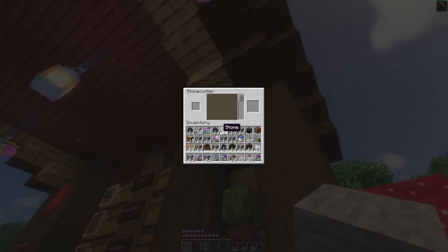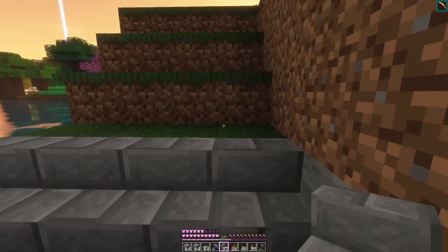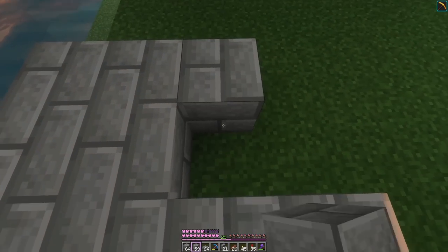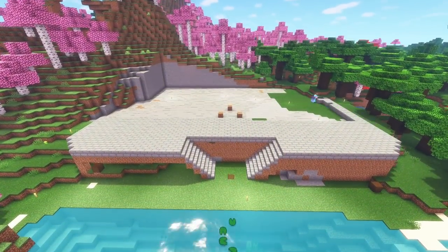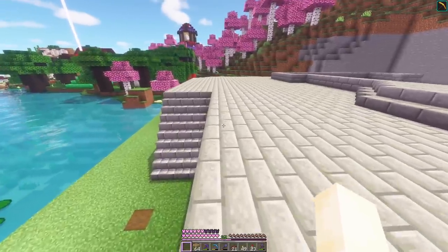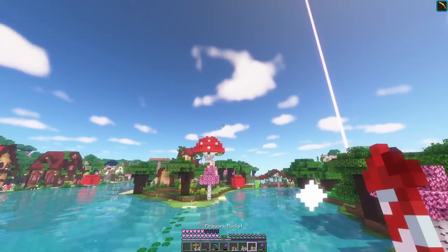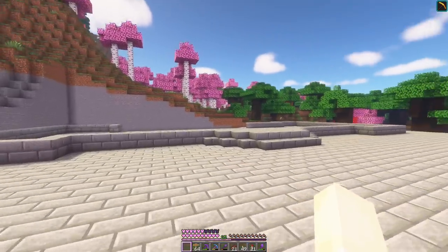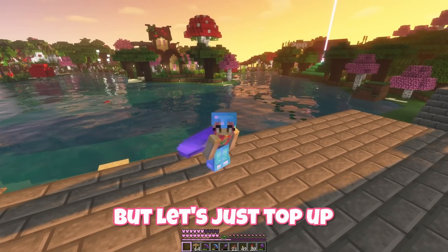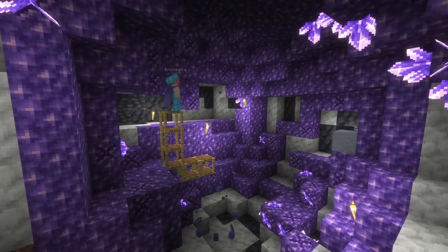Luckily we've collected a lot of stone because I want a lot of stone bricks. The mansion's going to be elevated so we've got two staircases going up, and then at the top we cover everything in stone. Now we have the stairs and the platform and the outline of the building. We'll start with clearing out our amethyst geodes since we want some amethyst for the roof.